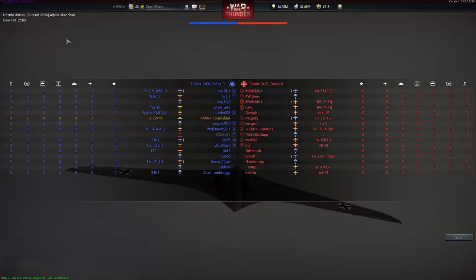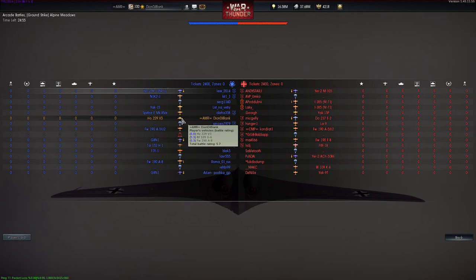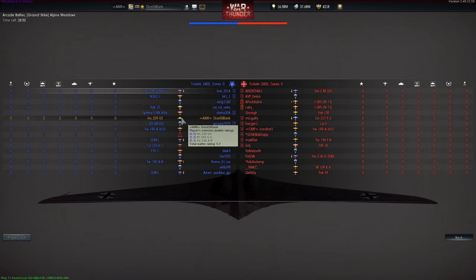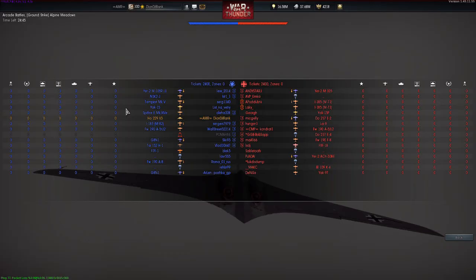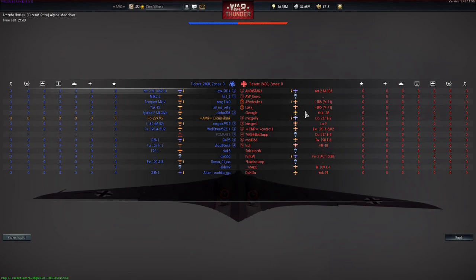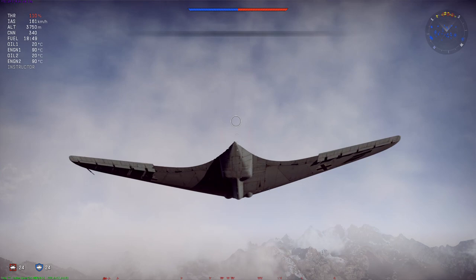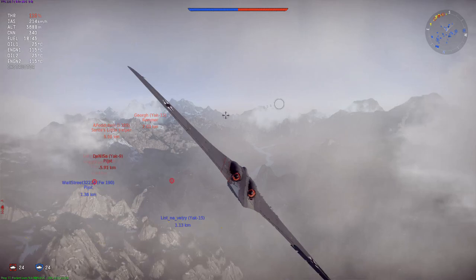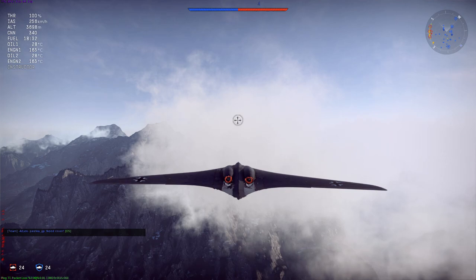I'm excited to go out with this thing. A few things to mention — I tried to purposely lower my BR: I've got 6.0, 5.3, 5.3, which makes sense. I need 6.0 minus 0.7 to have 5.3 and below planes. It has worked — there's only one other jet on the enemy team and the rest are props. I'm not joking when I say this thing cannot really climb or have speed — look at that, barely any speed even in a slight climb.